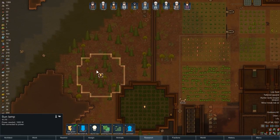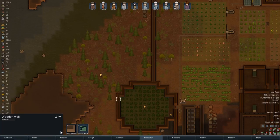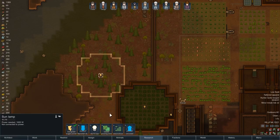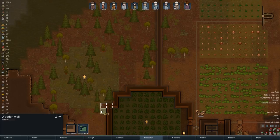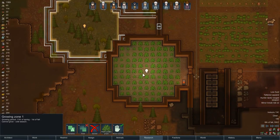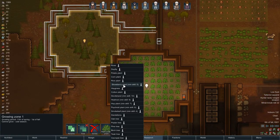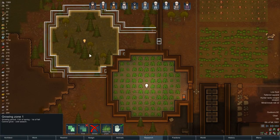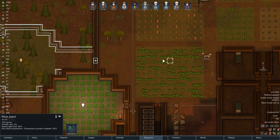The outside zone has been done, so time to build a wall right around it. Let's build the wall right around — too easy. Instead of having another potato zone, we're going to move the rice into our inside area. Corn and rice plants — that will be our second growing zone, which should provide us with good food all year round. I'll leave this rice patch here for now and hopefully enough of it grows that we can harvest it.